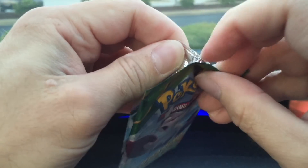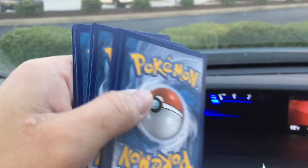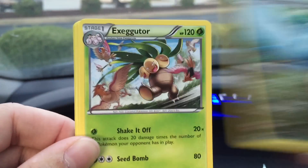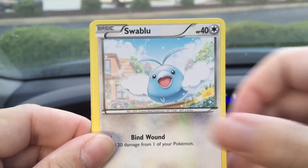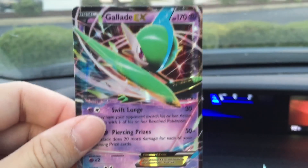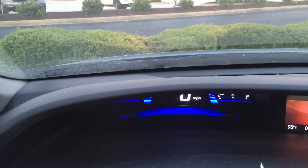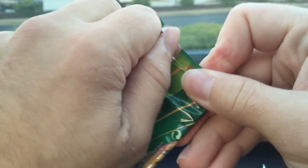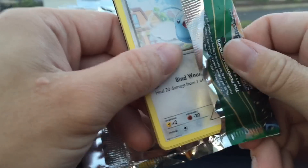Shaman full art, please! I'll take that Shaman full art! Oh, okay! We got an Electrode, Altaria, Exeggutor, Bagon, Pikachu, Inkay, Swablu, Voltorb, a reverse Exeggutor — which is an uncommon — and a Glaceon EX. Wait a minute... okay, alright, so Glaceon EX with Mega Rayquaza on the front. At least we got something.